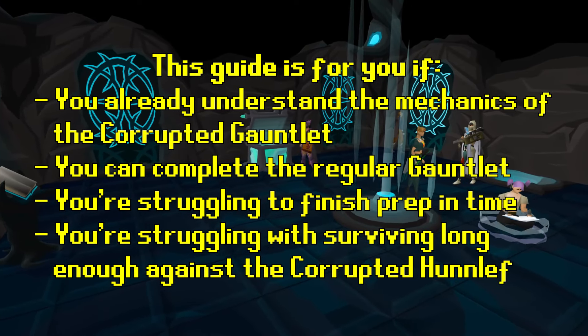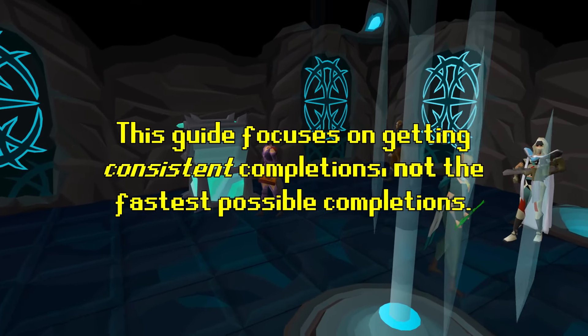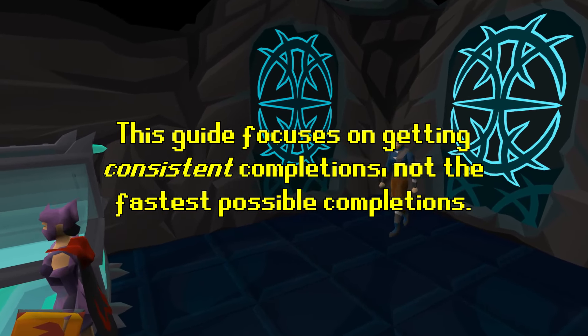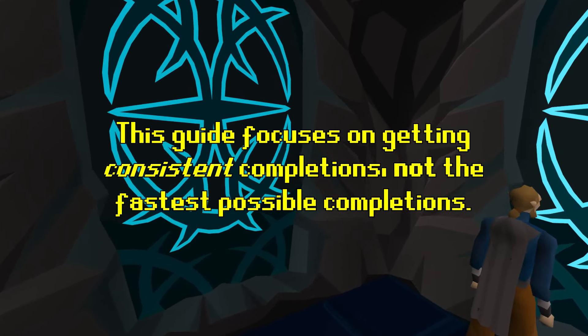I'm not going over the basic details of the gauntlet or the mechanics of the Hunyiff fight since I'm assuming you're already familiar with those. Instead, I'll be giving you tips on what I did to get consistent completions of the gauntlet. Ever since I adopted the strategy I'll be covering here, I very rarely fail my prep or the fight. Note that this is not a guide for getting the fastest kills — the focus here is on getting them consistently.